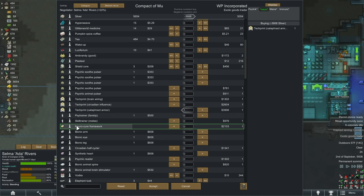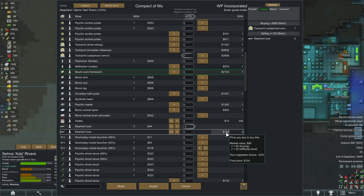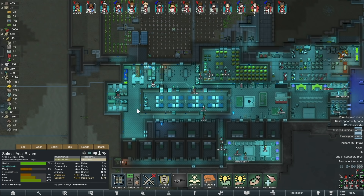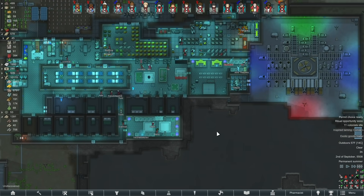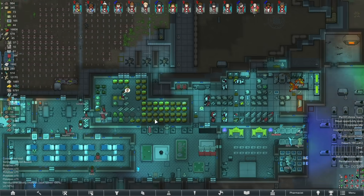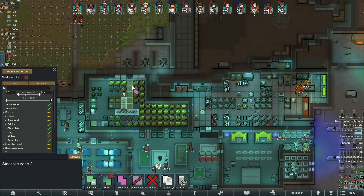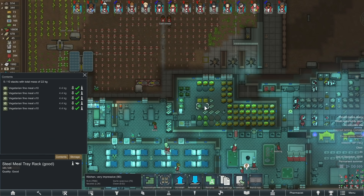I don't need the neuro cure framework or any of the rest of this. Here, you can have some tusks — that's probably it. You know what, I don't even have a research bench anymore. Oh well, so it goes. I don't really have a lot of space to store some of this stuff anymore, it's getting a little out of control. Probably should have sold them some tea — oh my god, even I think this is a lot of tea.